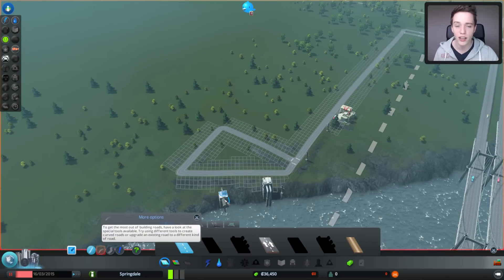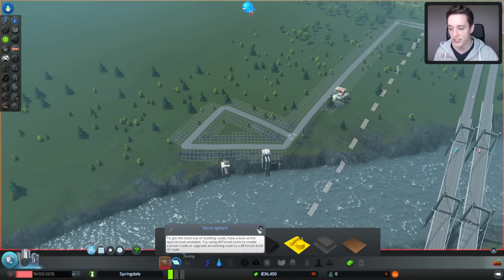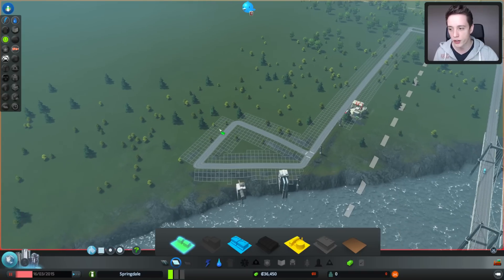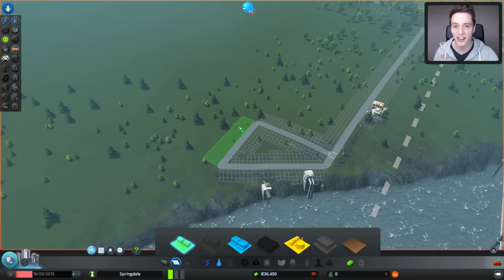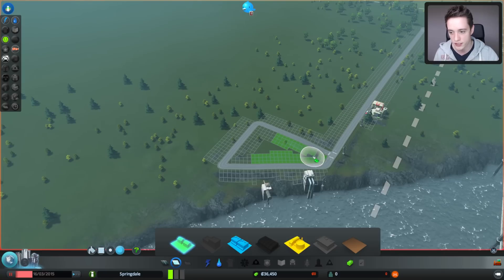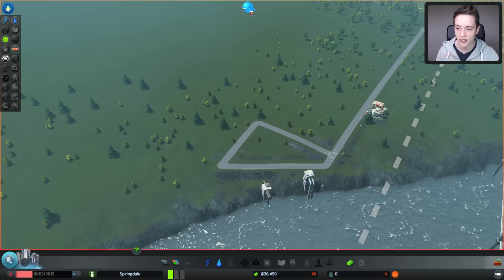Now we have electricity and water out of the way. The next thing is to put down the places where we want people living. Keep in mind that if you zone too far from the power lines, people won't get electricity right away. You want to zone relatively close to the actual power lines first, and later on you can expand. So I'm going to select the residential zone and color it in over here — this is basically all we need for the beginning of the game.